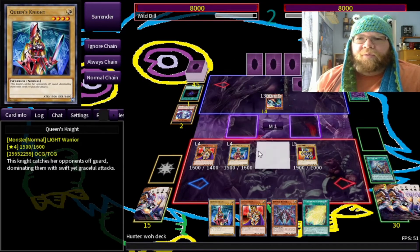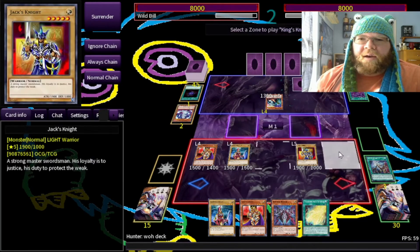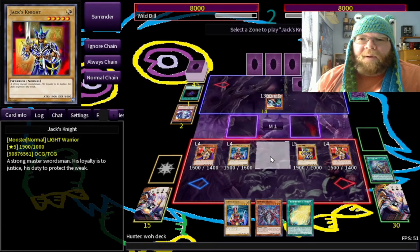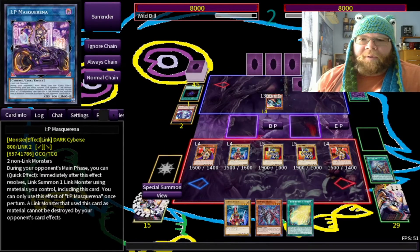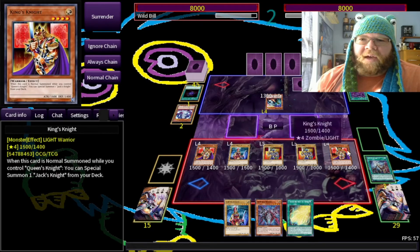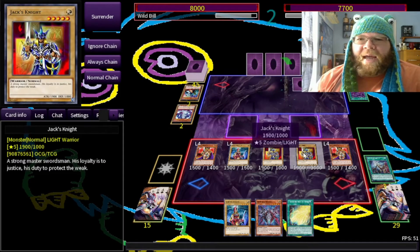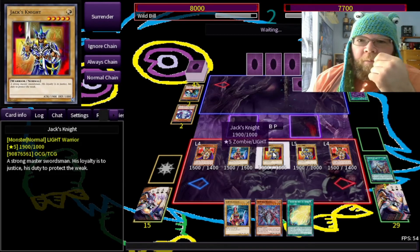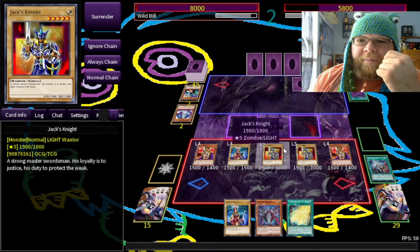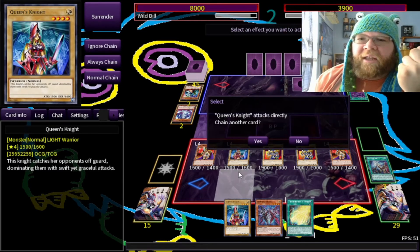This deck is actually called Dead Man's Hand — you get the idea. Let's make King's Knight and go in for our Jack's Knight — that way I can make Pleiades. I'm thinking too much. With Zombies they have a lot of stuff they can do — a ridiculous amount of things. Let's go for the Battle Phase just in case he has Super Poly, though if he had Super Poly he would have done something by now. I'm just going to run him over with the Knights.